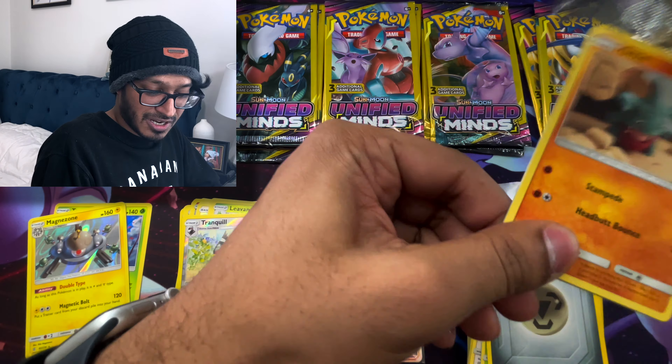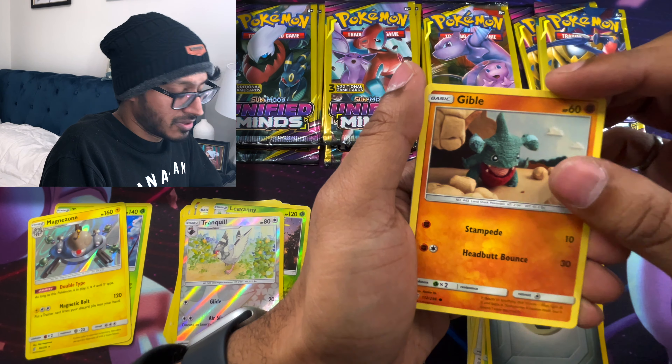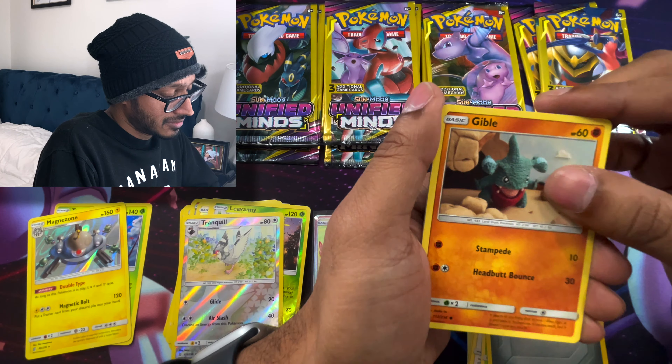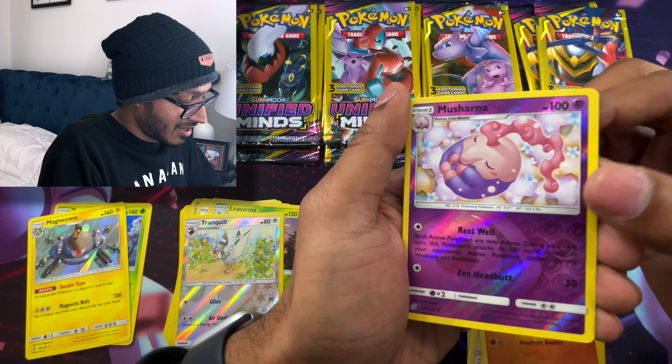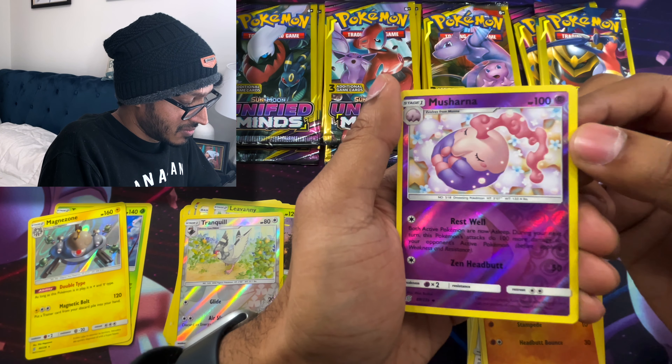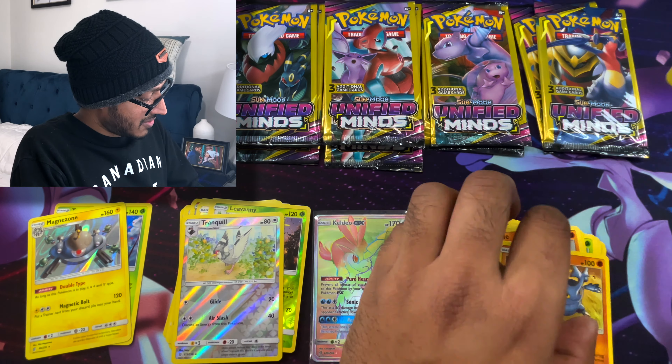I kind of butchered this pack opening. Let's see what we get. We got a Gible, a Reverse Musharna — look at that, it's like sleeping — and Heracross. Nice.